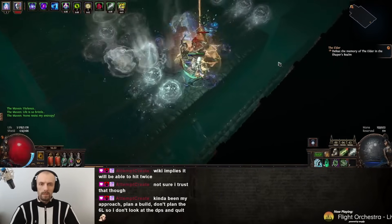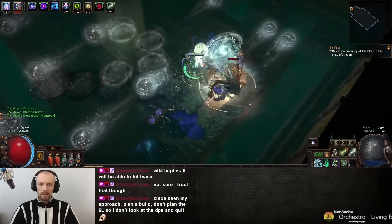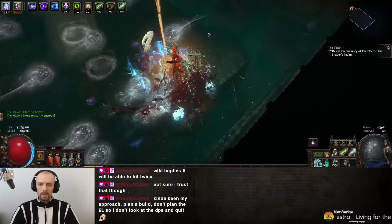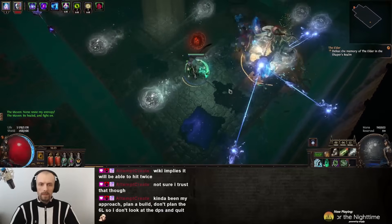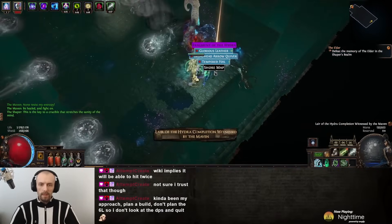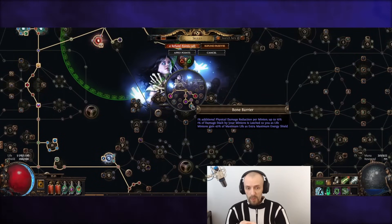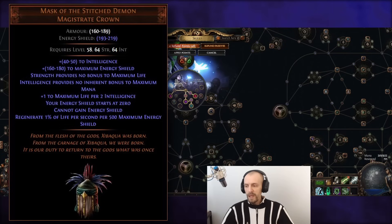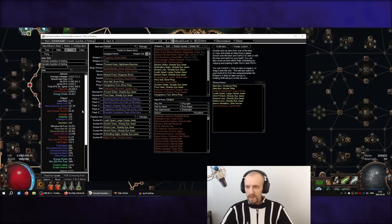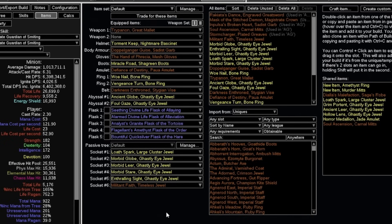I'm not sure how you would make your Animate Guardian tanky enough as a Guardian, because I am currently using Mask of the Stitch Demon, which converts energy shield into life regeneration. Necromancer provides minions a lot of extra maximum energy shield, which gets converted into life regen, giving it massive life regen. My Animate Guardian has almost 10,000 life regen per second but only around 27k life - so it can still get one-shot, but with almost 10k life regen per second most things shouldn't really hurt it.